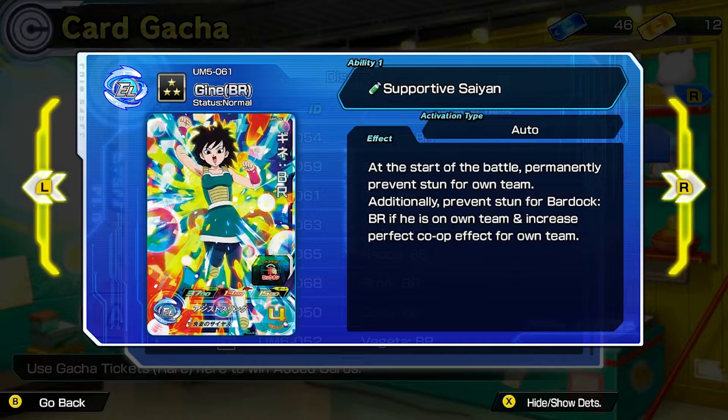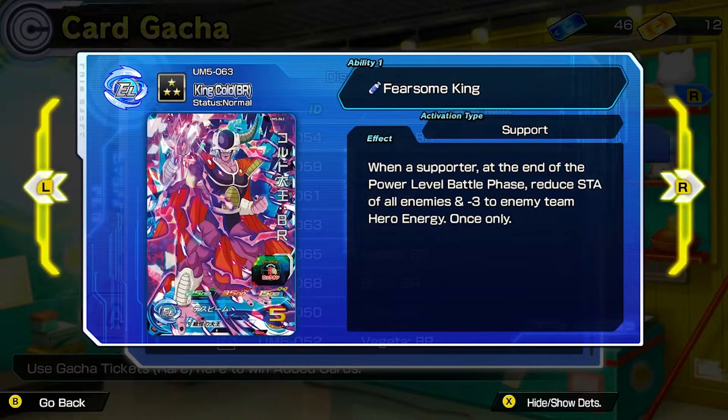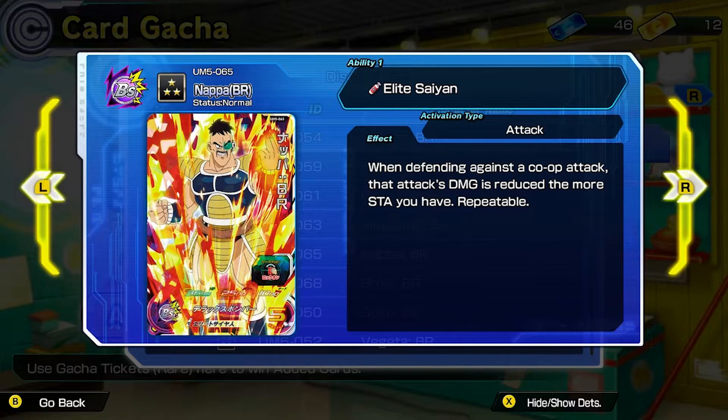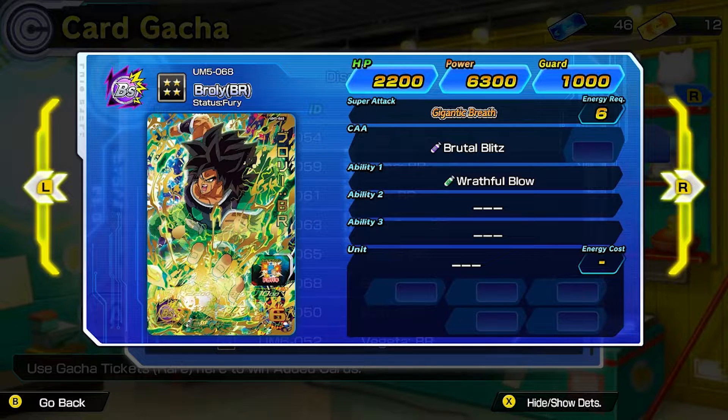Next you have King Cold — Fearsome King. When a supporter, at the end of the power level battle phase, reduce stamina of all enemies and minus 3 to enemy team hero energy, once only. Then you have Nappa — Elite Saiyan. When defending against a co-op attack, that attack's damage is reduced the more stamina you have, and that's repeatable.